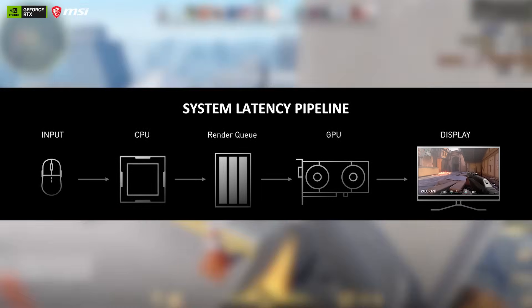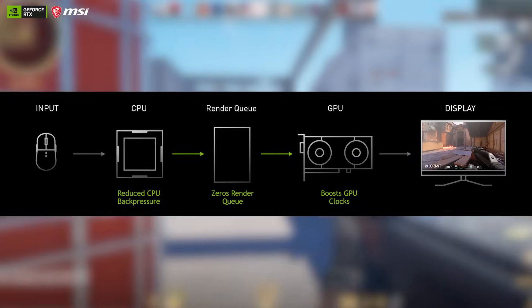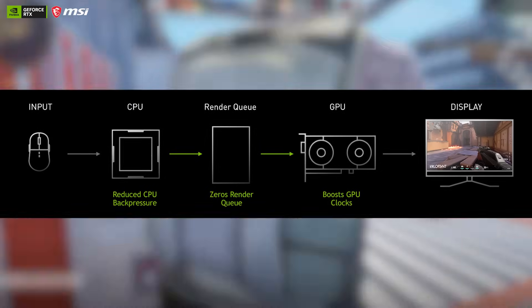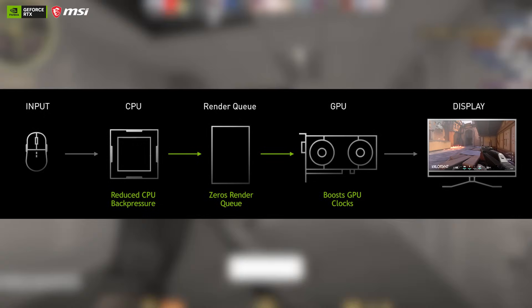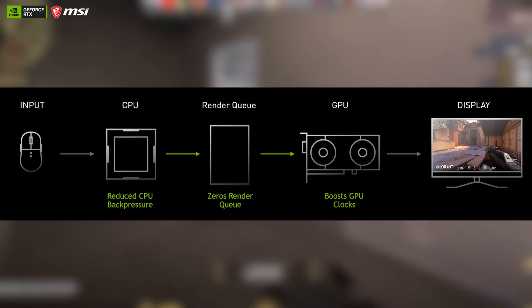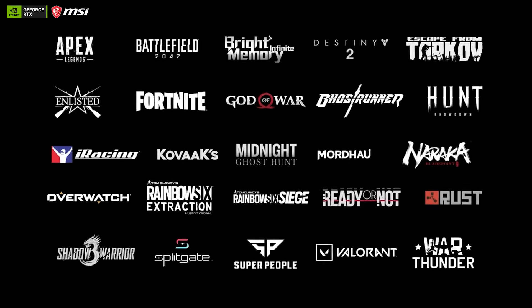This is where NVIDIA Reflex comes into play. NVIDIA Reflex eliminates the GPU render queue and also reduces CPU back pressure in GPU-bound scenarios, which results in frames getting processed faster and lower latency overall. It levels the playing field in games like Overwatch 2, CS2, and Valorant — possibly eliminating peeker's advantage.